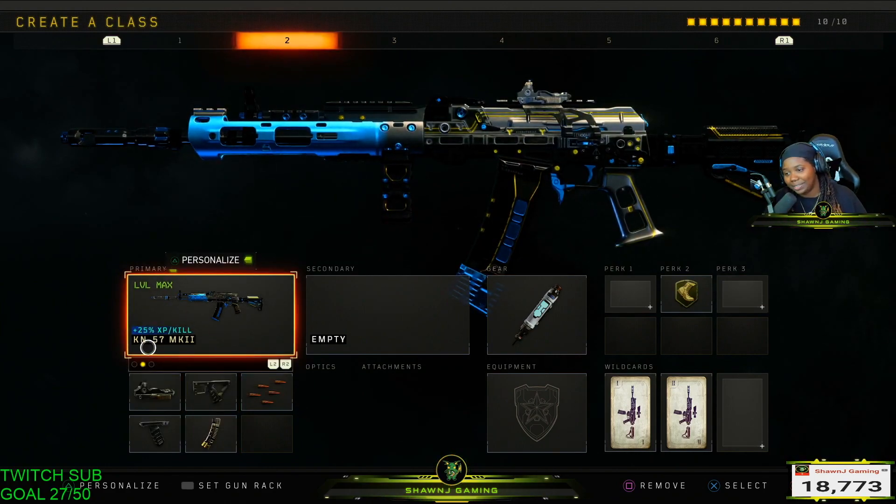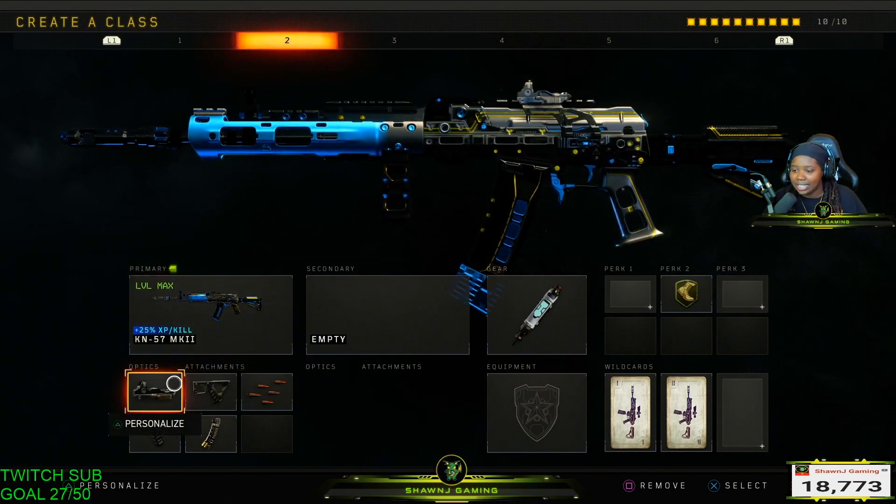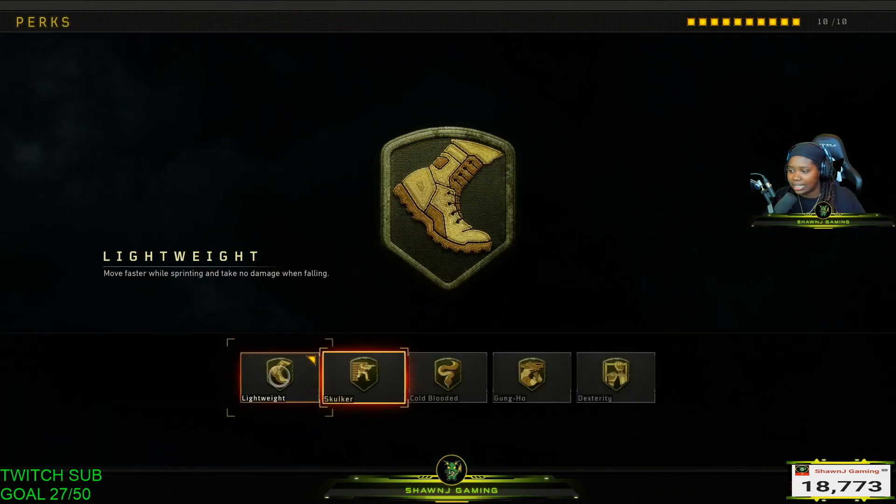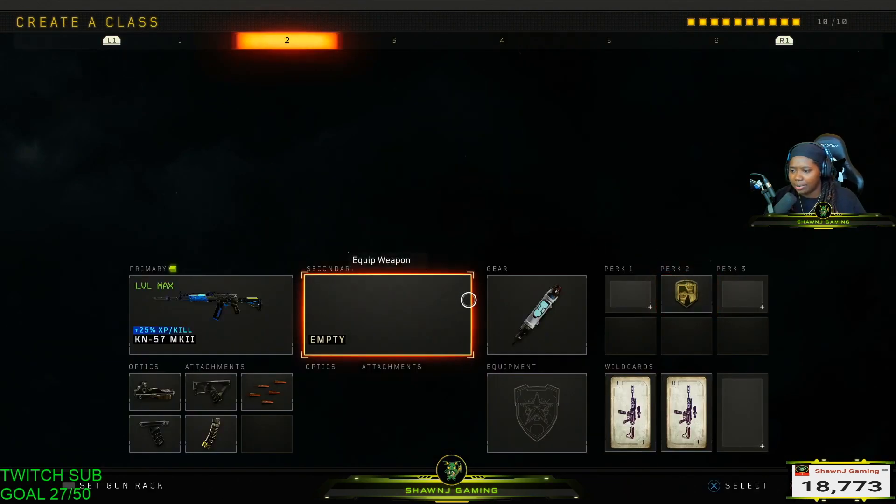Moving on to the KN-57, the class setup I like to run is ELO, Quick Draw, Rapid Fire, Hyper Max, and Grip with Stem Shot and Dexterity as my perk. I don't know why I had Lightweight right there.